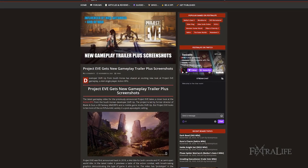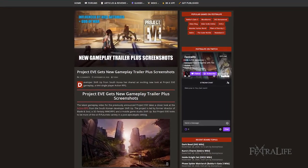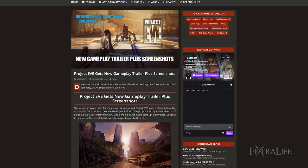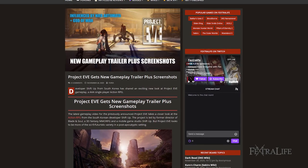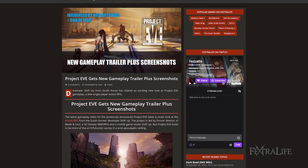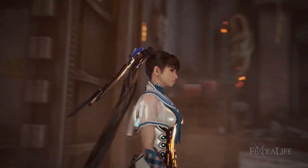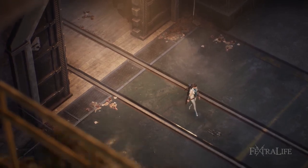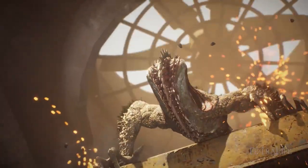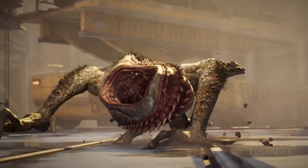The latest gameplay video for the previously announced Project EVE takes a closer look at the action RPG from South Korean developer Shift Up. The project was led by a former director of Blade and Soul, a 3D fantasy MMORPG. First announced in 2019 as a AAA title for both console and PC in a semi-open world, the latest trailer previews action combat with breathtaking graphics, demonstrating the type of game it aims to be.